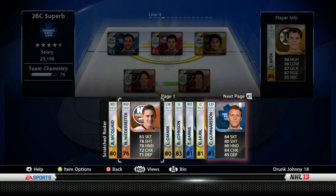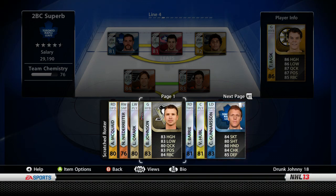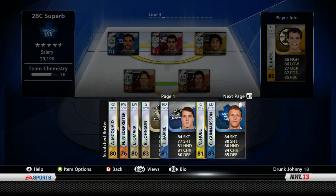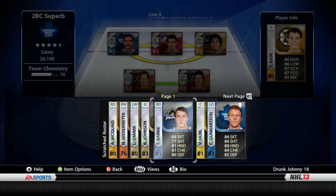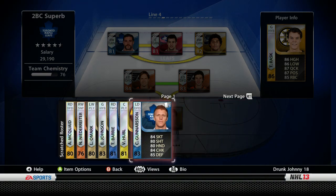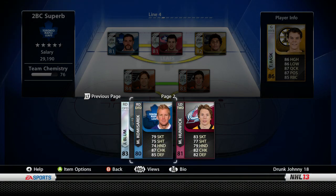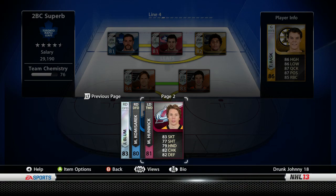Down the roster I've got McQuade, Nino Niederreiter - if anyone wants him let me know - Linus Omark, and Brent Johnson as another goalie, though he's only 83 overall as Pittsburgh's backup. Barry at 81, Huble at 81, Gunnerson at 83 who I got in my opening pack, and Jeff Bloom who I really like. I'm trying to figure out where I could put him in our lines, but I'd be willing to trade him or get him onto the team.